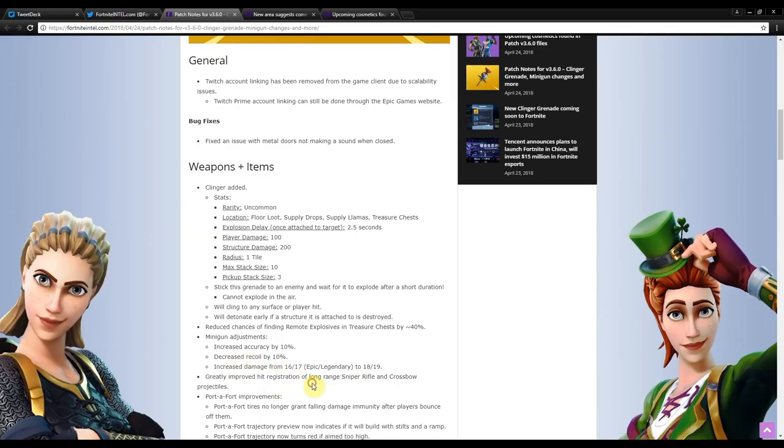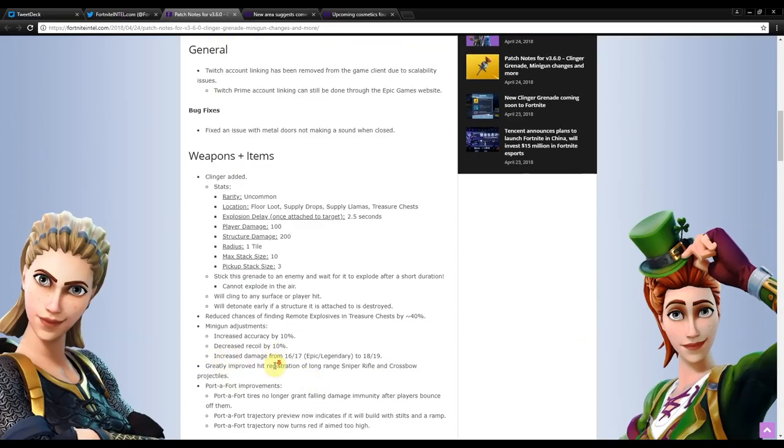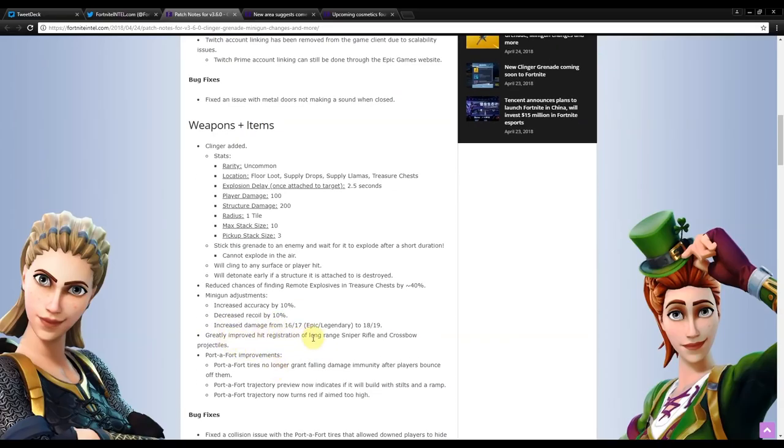They also greatly improved hit registration of long-range sniper rifles and crossbow projectiles. The hitbox is a lot bigger on these, so a lot of times when people were shooting from super far and not hitting, it should actually connect now. It's now easier to hit your shots from farther away.